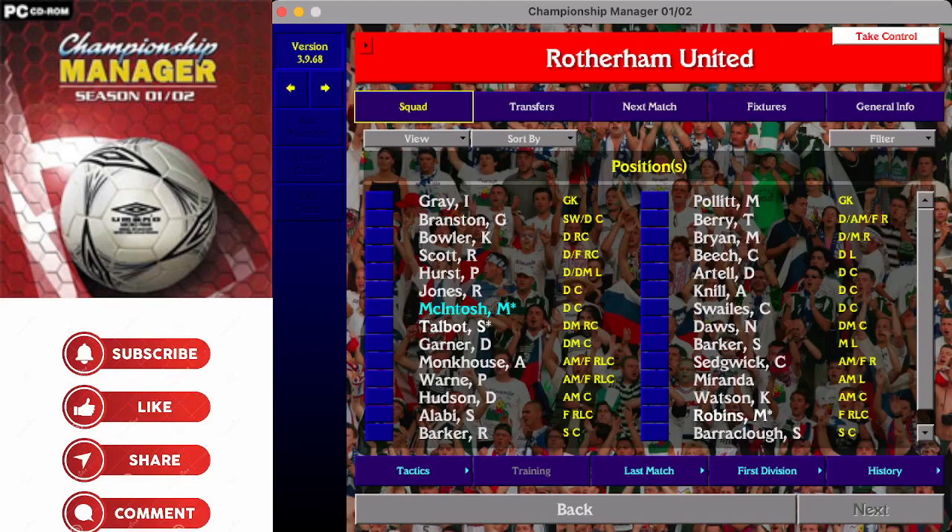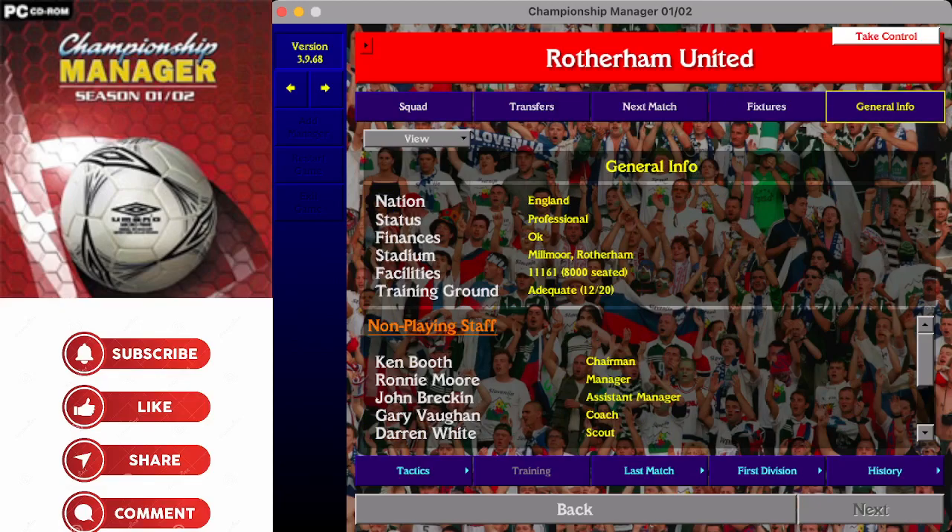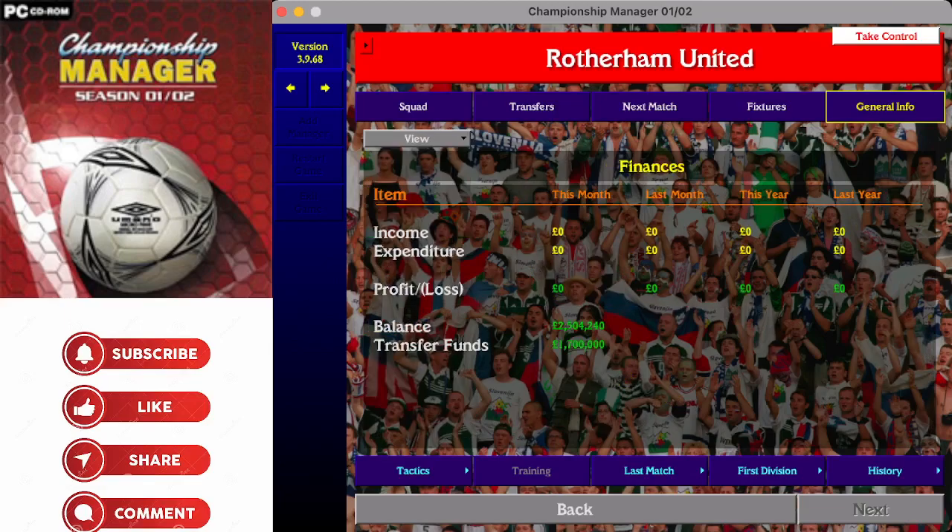Rotherham United - playing second-tier football at Millmoor, a relatively small capacity of 11,161 with 8,000 seated. Training ground listed as adequate - 12 out of 20. Ronnie Moore is the manager with 2.5 million in the bank and 1.7 million available for player purchases.